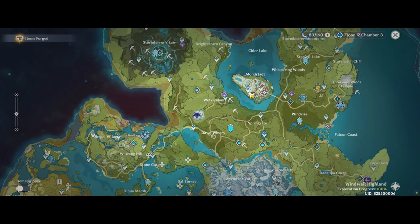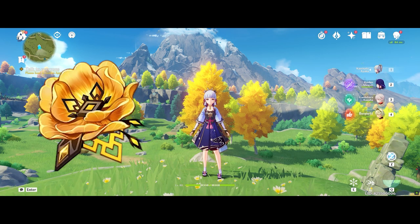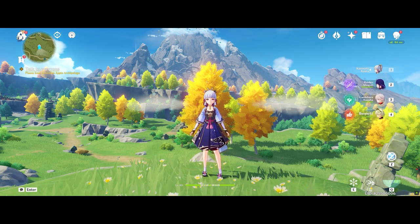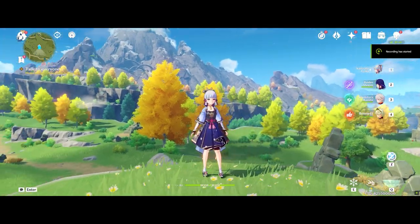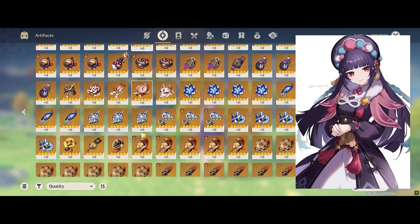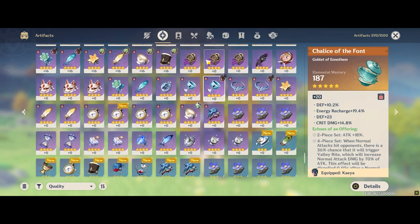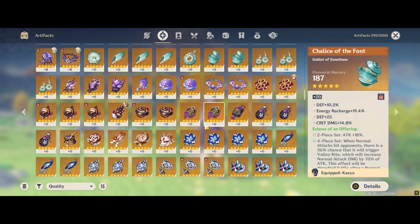But of course you can double down and speed up the process of getting a good Blizzard Strayer or Heart of Depth. Now for endgame players, I would recommend you look for Archaic Petra or Thundering Fury, which most of you might not have farmed in the past. With Electro getting a buff in Sumeru, the cooldown reduction that Thundering Fury 4-piece offers does have a good place for future experimentation, and the Archaic Petra 4-piece effect is really underrated on characters like Yunjin, which can then act as a pseudo-elemental buffer. Of course these two are more niche sets better suited for later-game players.